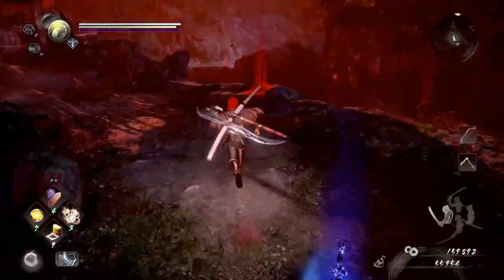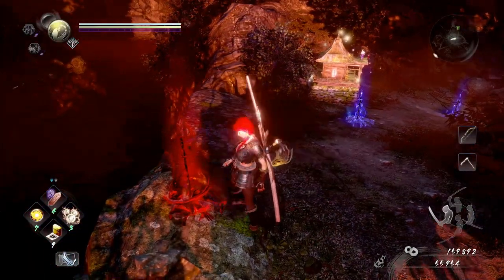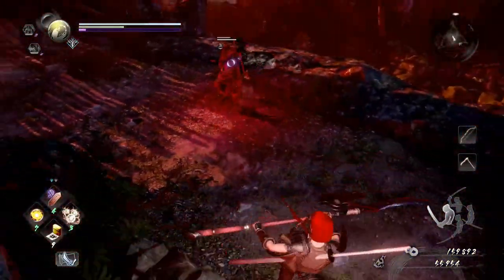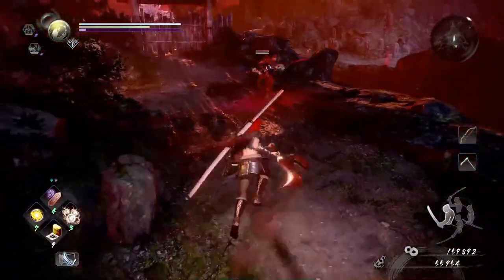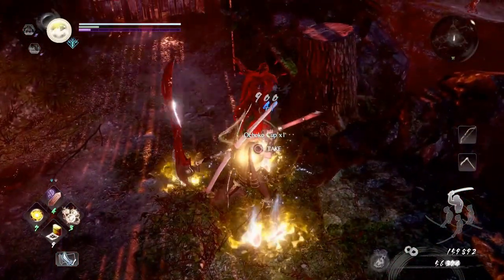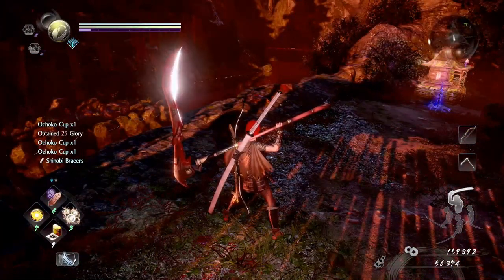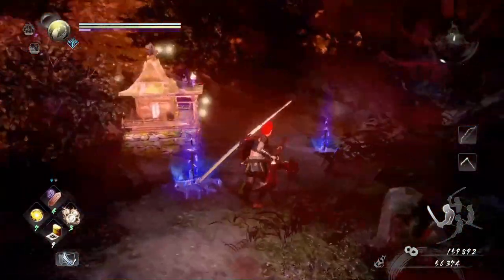I'd suggest you can just farm them from Red Graves — these are obviously where somebody has died in the game. When you kill these enemies, they will drop some Ochako cups. They don't always drop loads and they don't always drop any — sometimes it can be zero, sometimes three. I've never seen more than three though.